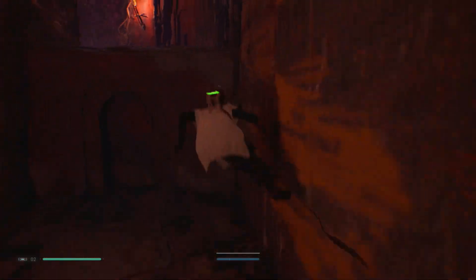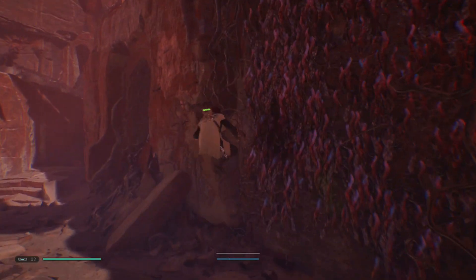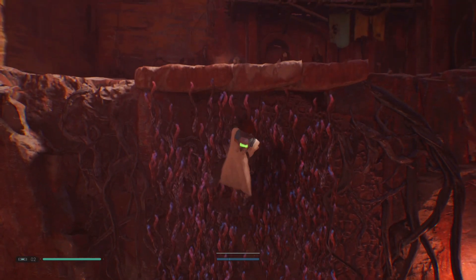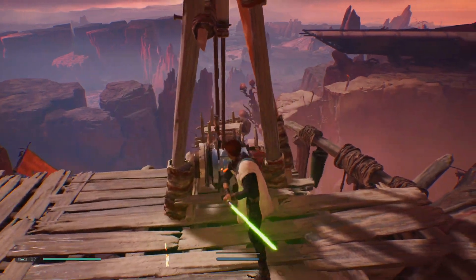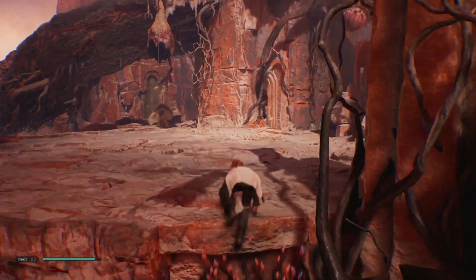Follow that round and then take the stairs going up to the left. As soon as you go up those stairs, carry on through and you'll see some more vines on the right-hand side. Climb up those and follow it around until you get to the winch thing that's got a rope you can cut. If you cut that, it unlocks the shortcut so you don't have to deal with that climbing. Then you're basically just going to follow it through.